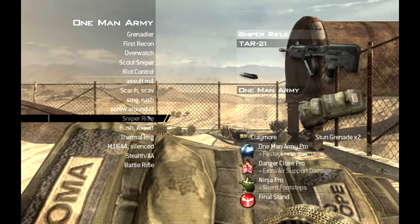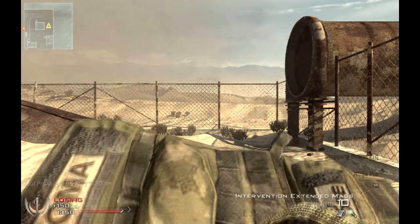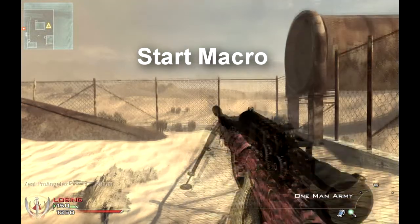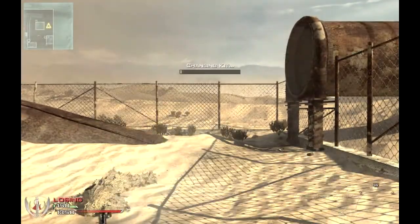Alright, this is the macro. First you have to open One Man Army, put your cursor over the kit you want to switch to. Then, when that's exited, you hit the macro button. This usually doesn't work the first time, you have to keep trying to get it to work.